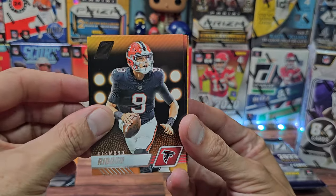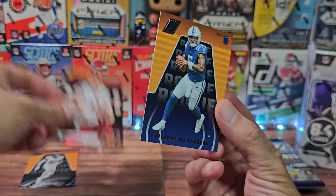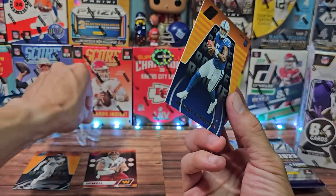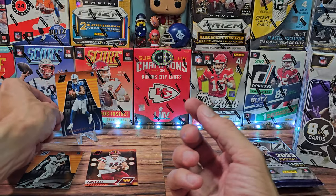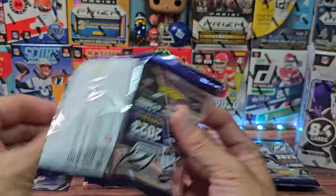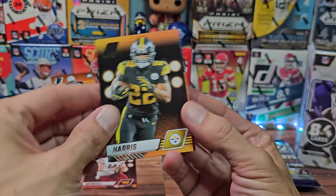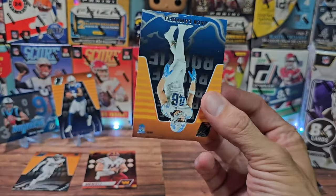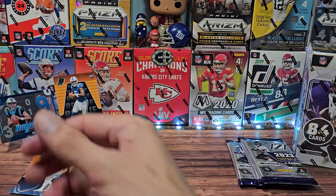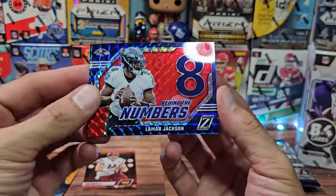Desmond Ritter, a red parallel for Sam Howell — into the parallel pile — and we have Anthony Richardson, a decent rookie. Two QBs, one good card per pack. I found these boxes at Walmart randomly. Some kind of blue parallel, and the rookie is gonna be Jack Campbell.